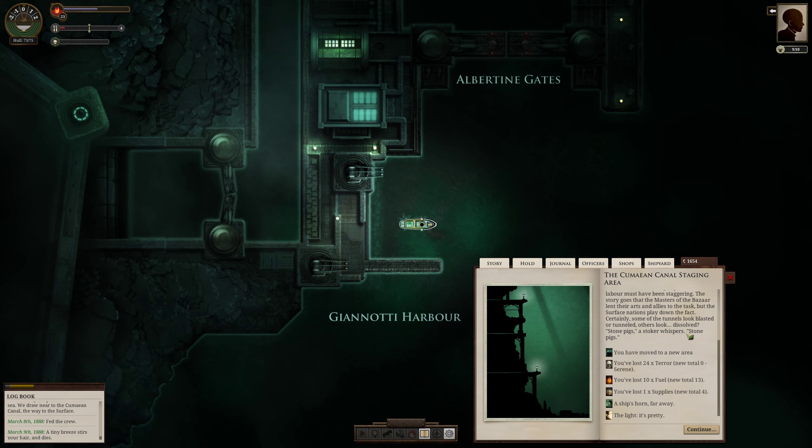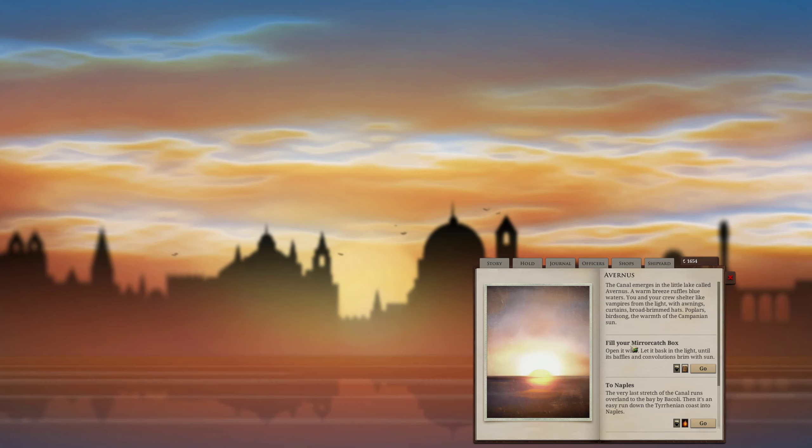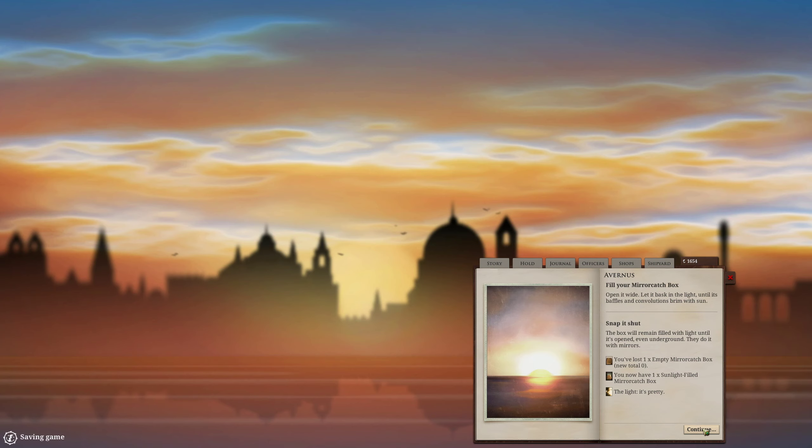You can read all the text when your time comes. The great thing about travelling to the surface is you lose a lot of terror. We've also lost 10 fuel; we'll lose more later on, but we're alright at the moment. The screen will change at this point. We've got a mirror catch box, so let's fill that. The only thing I need to warn you about with mirror catch boxes is that when you're filling them with sunlight, watch out for the Menaces — yearning, burning — that will accumulate over time. If that gets too high, your captain will start going mad because they will crave sunlight. And when you start opening sunlight unguarded down in the Neath, it gets very dangerous very quickly, so don't do this too much.